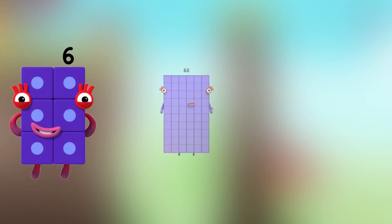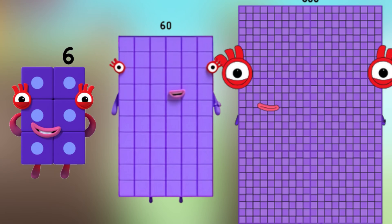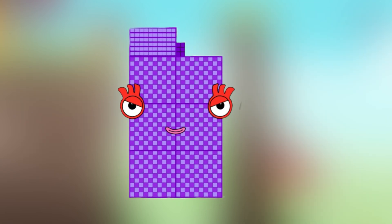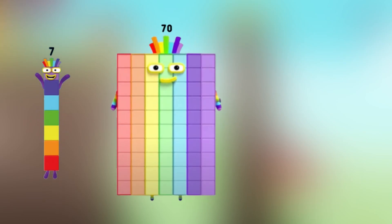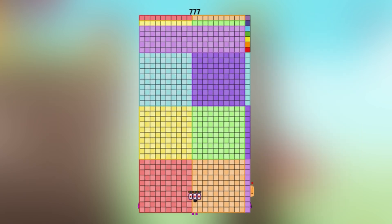Number block 6 plus number block 60 plus number block 600 — what's the number block equal? Equals 666. Number block 7 plus number block 70 plus number block 700 — what's the number block equal? Equals 777.